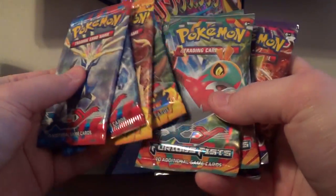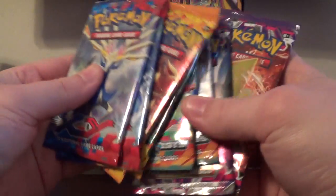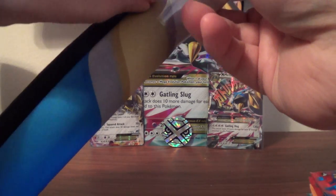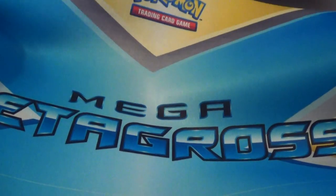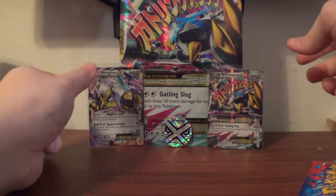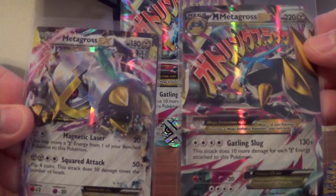You get two of each set: Base, Flash Fire, Furious Fist, and Phantom Forces. You get the Play Mat, which I will open quickly — the Mega Metagross is on it. You also get the Oversized Promo, Coin, and then the two cards.